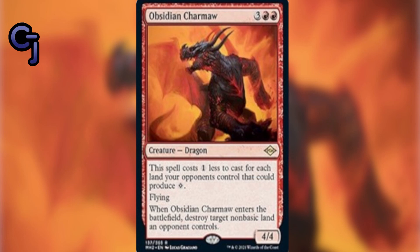Obsidian Charmaw is a dragon that costs three colors and two red, but costs one less for each land that produces colorless mana. It has flying and when it enters the battlefield it destroys a land that produces colorless mana. Against Tron, once they have their three lands producing colorless mana, you can put this in the field for much less CMC and it will destroy one of their lands. It's also a flying 4/4, making it a strong creature for red decks that struggle against Tron.